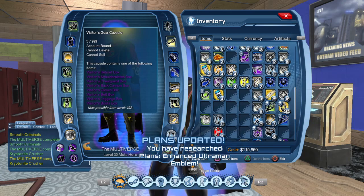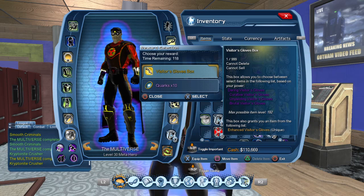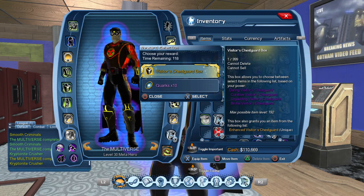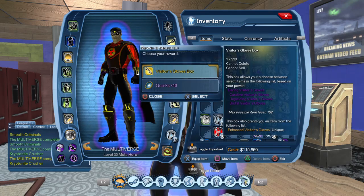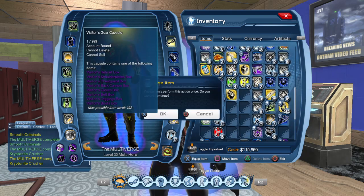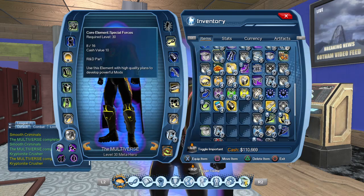We have five gear capsules — let's see what we get. We got a pair of gloves, we got the chest piece which seems to be the rare piece of the lot, seeing how it's golden and shiny. A pair of gloves again, some shoulders, and the belt. Not too bad — we only got one piece twice, so that's good to know.